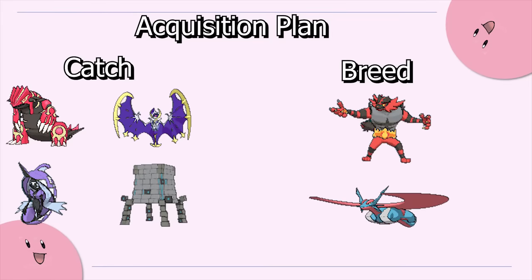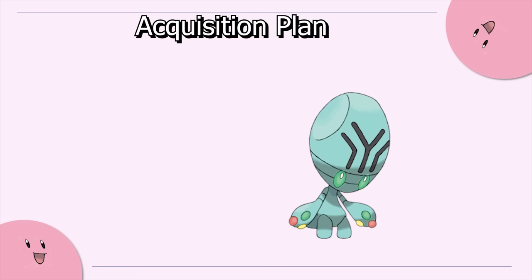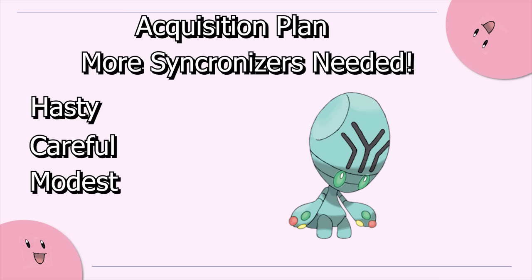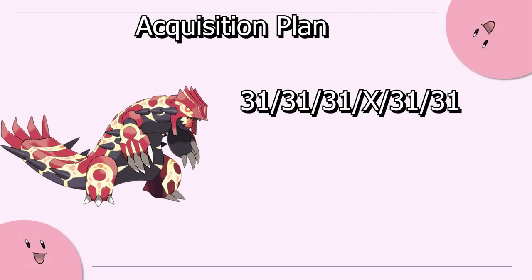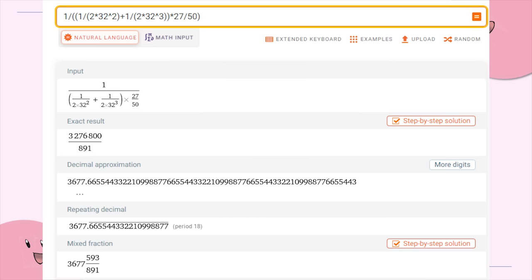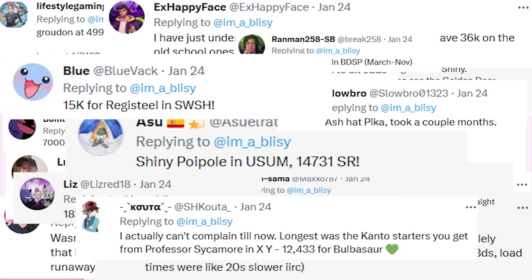I have four Pokémon to catch and two to breed. The nice thing about legendary Pokémon in this game is that three of their six stats are always at max value. For Groudon, who only needs five stats at max, I only need two 1-in-32 random rolls to go my way. The Synchronizer adds another 50-50 roll on top of that. But combined, it is a 1-in-3,677 chance to occur — close to the 1-in-4,096 odds of finding a Shiny. To have an 80% chance of seeing this exact Groudon, you would need 6,000 resets, and each reset takes 1 minute 15 seconds — that's 125 hours of resets.